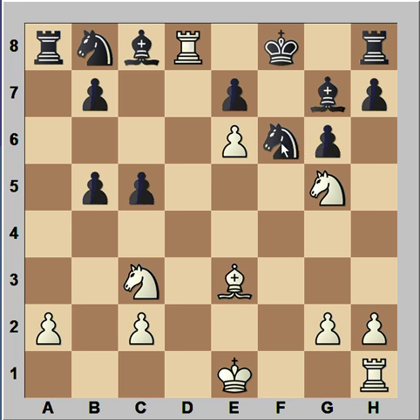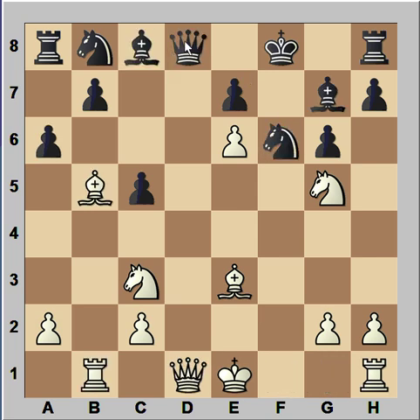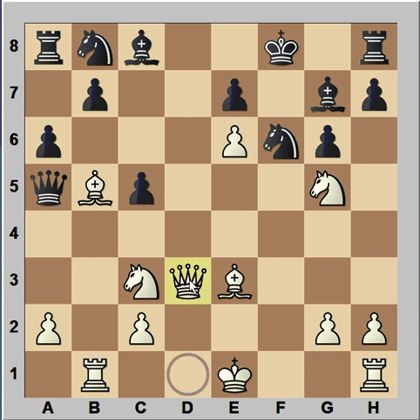In the game, black played queen to a5, attacking the knight on c3. The bishop on b5 is also under attack. If queen to d3, then pawn takes bishop. So this is the critical position of the game — it is white to move and he must choose carefully. What would you play in this position if you had the white pieces?